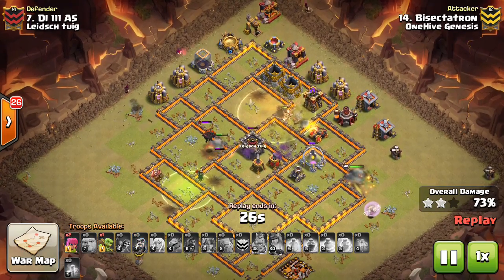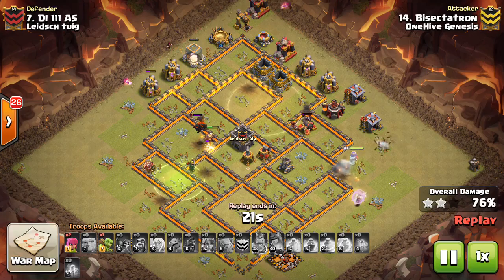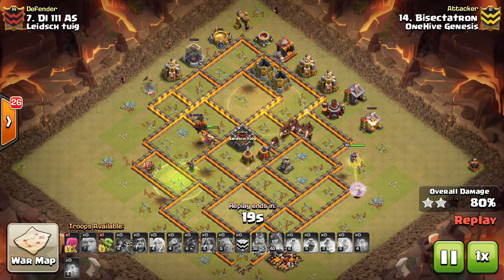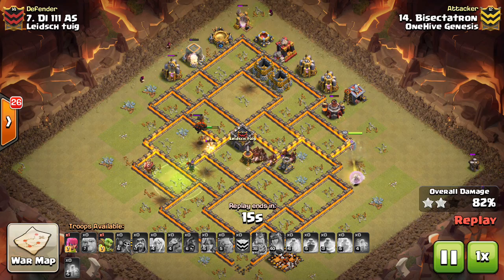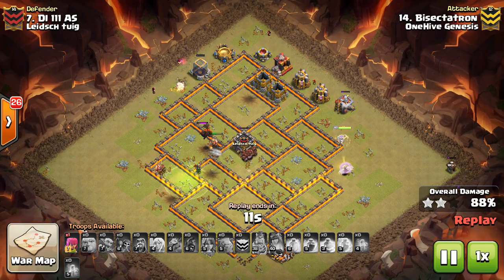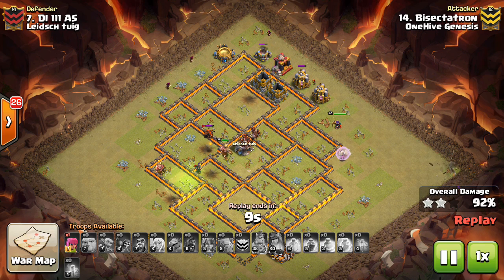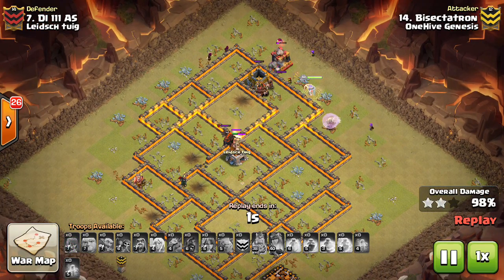The hogs come through and still have the benefit of that heal. You can see how many are left up. The lava hound is on the king, which is perfect. The wizard and everything else died to the kill squad and the poisons. Could not have asked for a better attack. Three wizards for cleanup — not going to let it be like my last live attack where I didn't have enough cleanup. But I didn't even need the wizards honestly with the hogs, the king, and the queen all still being up. Crush this base.